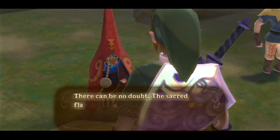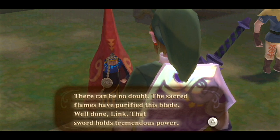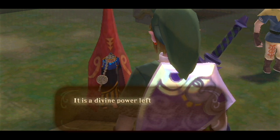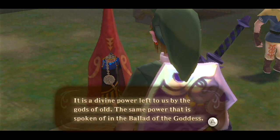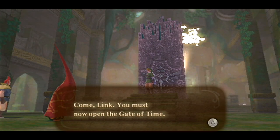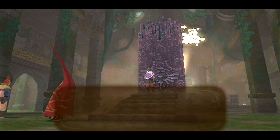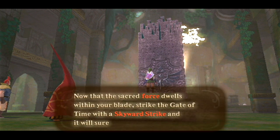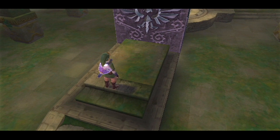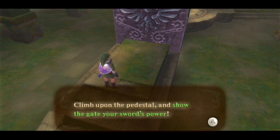Your sword. There can be no doubt — the sacred flames have purified this blade. Well done, Link. That sword holds tremendous power. That power is a sacred force — it is a divine power left to us by the gods of old, the same power that is spoken of in the Ballad of the Goddess. To look upon you is to see that same great power now flowing through you and the sword you carry. Come, Link. You must now open the Gate of Time. Now that the sacred force dwells within your blade, strike the Gate of Time with a Skyward Strike and it will surely awaken. Climb upon the pedestal and show the Gate your sword's power.